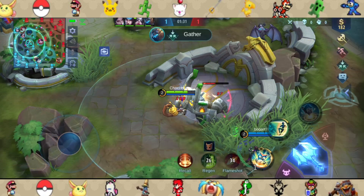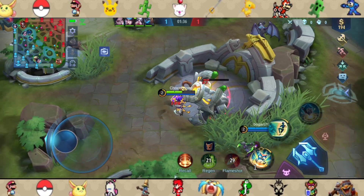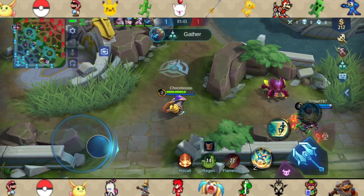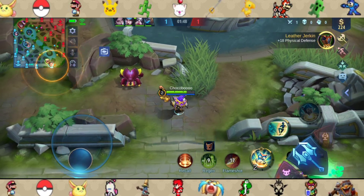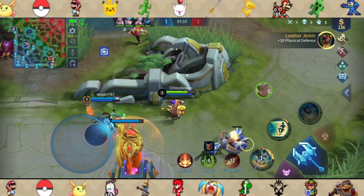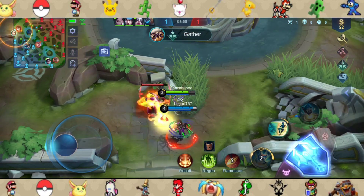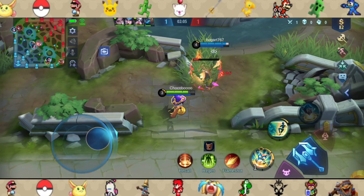Diggie Bomb — you can place it on a specified area, and any enemies including minions or neutrals that get close to it would be chased down by the bomb, eventually exploding and dealing magic damage. This actually has a pretty decent damage of up to 800 at max level and it would slow enemies down by 30%. The bomb can be stacked up to 3 times, but if the bomb doesn't detect any enemies within 30 seconds, it would disappear. Diggie Bomb has a lot of uses: vision, poking, and of course zoning enemies out.